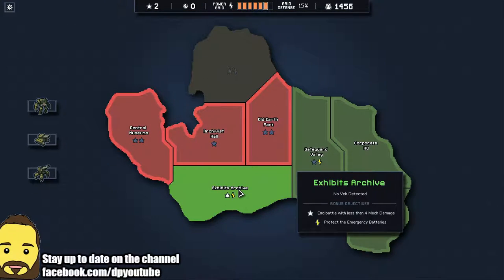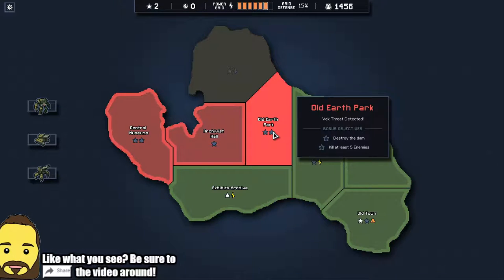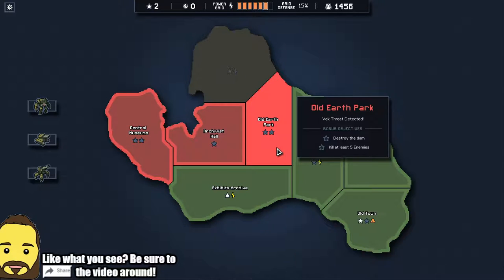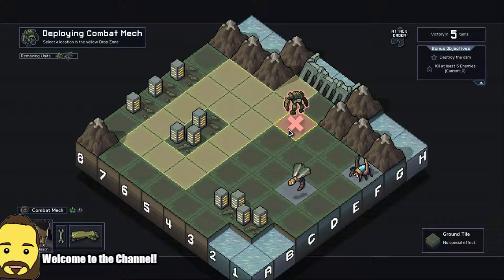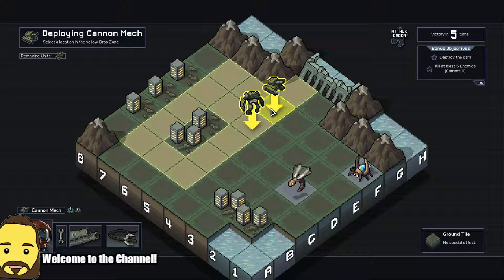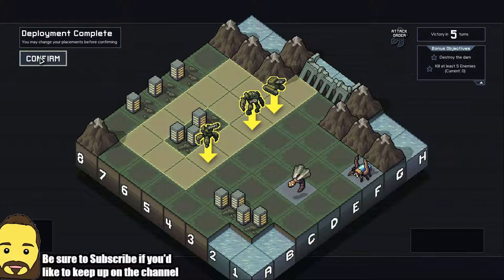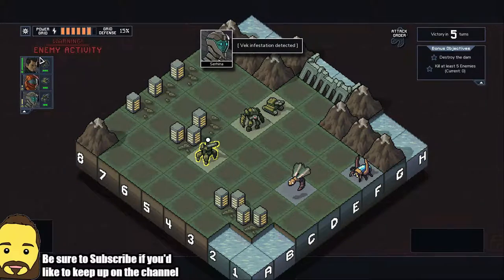Whenever you finish a match, you have the opportunity to choose the next areas that you want to target. You'll see these little symbols like the stars — those are reputation points. Once you liberate an island, you can spend those points on upgrades for your mechs, your pilots, and so on. You can buy new weapons and all kinds of cool things like that. It can also be used to replenish energy, of course, if you're running low, because the game is over when you run out of energy.